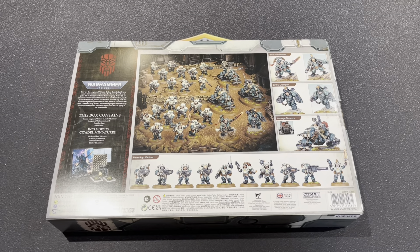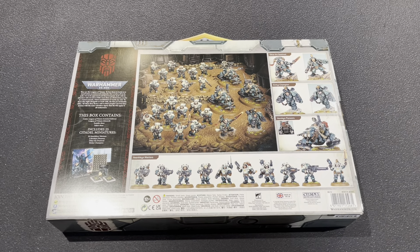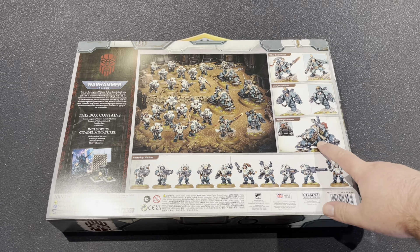It comes with the codex, transfer sheets — apparently there's loads of transfers — a token sheet, and some data cards. It also comes with 20 Hearthkyn Warriors, three Hernkyn Pioneers, Ûthar the Destined — who can also be built as just a normal Yarl — and an Iron Kahl Champion, so that's this guy here.